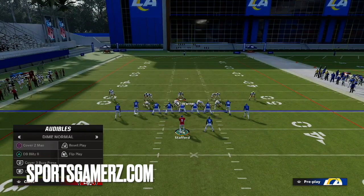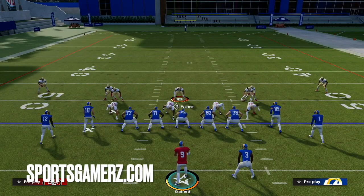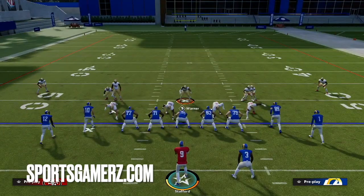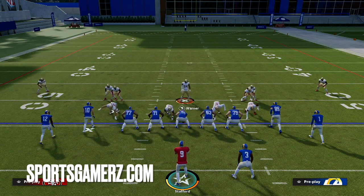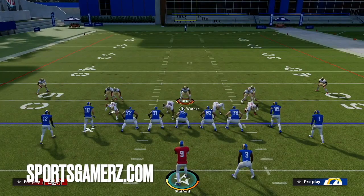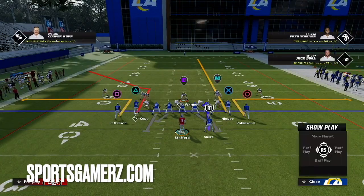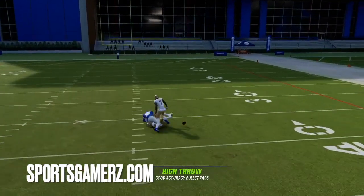Number two, one of the things that is pretty effective every single year in Madden, especially this year more than most, is just throwing to the seams from compressed formations. This year with the high ball and the aggressive catch, it's even ramped up even more — definitely something you have to worry about a lot. When you have these safeties down in the box like this, if someone just tries to click-throw a seam, because the safety is immediately in the box, he's right there.